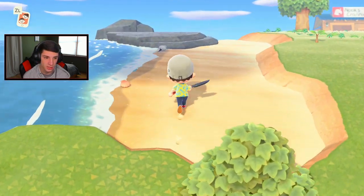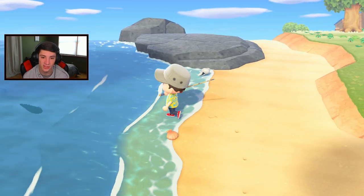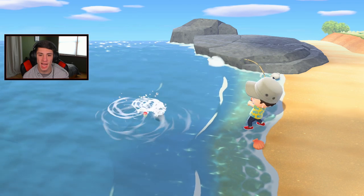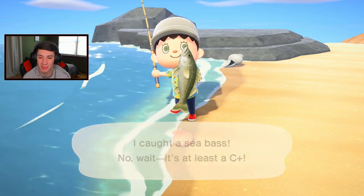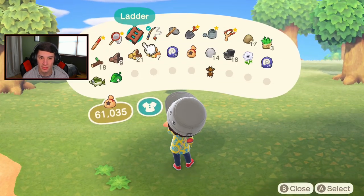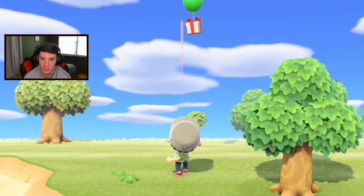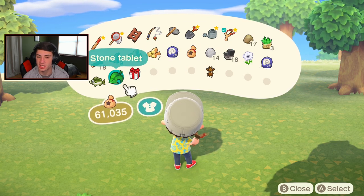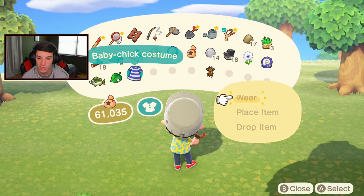There's a present floating by - I'm going to try to get that big ocean fish first though. It looks like a sea bass - I'm always catching these sea bass, they're so annoying. All I want are the big fish. Let me get my slingshot for that balloon present - first try! Let's see what we got. I know I have to plant whatever this is around the island. It's a stone tablet - and a baby chick costume!